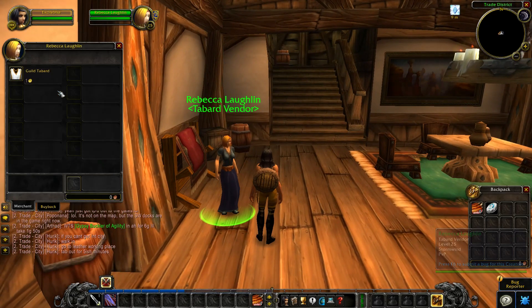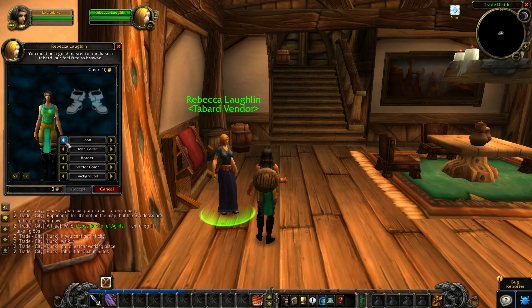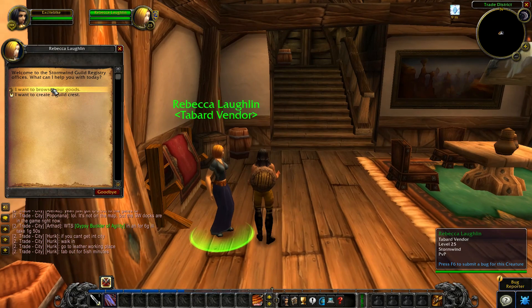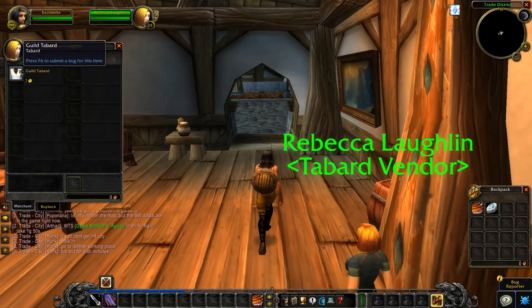There you can buy a tabard or create a tabard if you don't have one in your guild already. It costs one gold to buy a guild tabard, so make sure you have enough money.